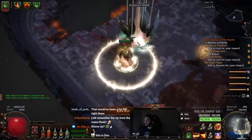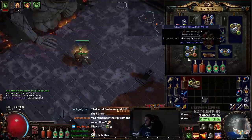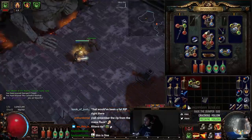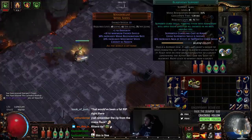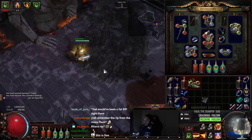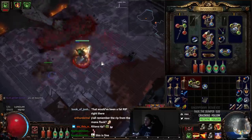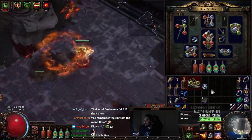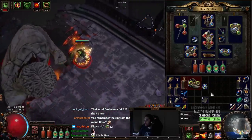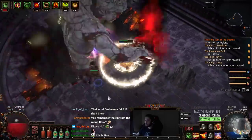I'm just going to tap this to refresh all of my flasks. And then for this fight I'm going to swap on Efficacy — mainly because I don't really need Increased AoE here. Let me just get some Fortify over here, swap the gem. Alright, time to RF him.